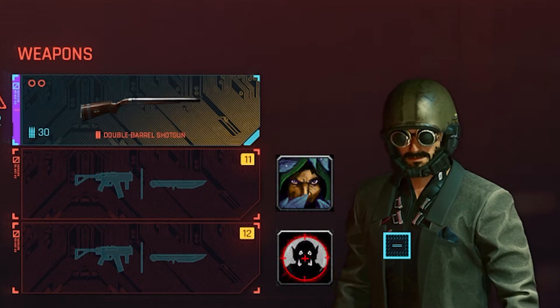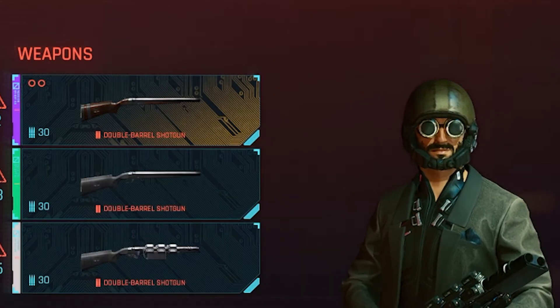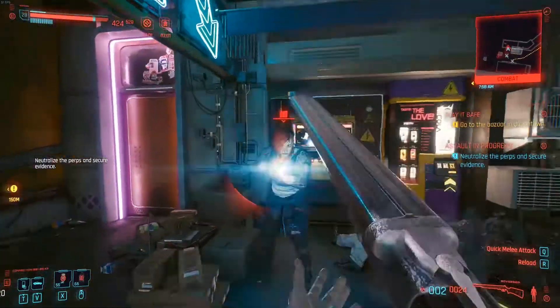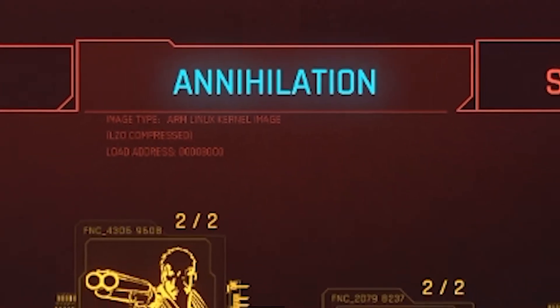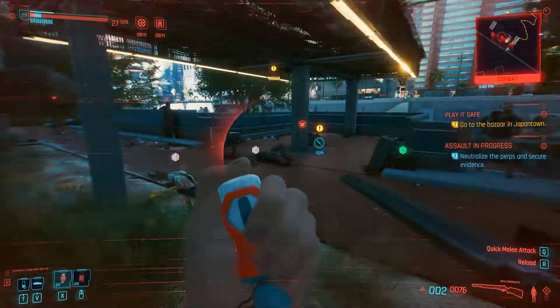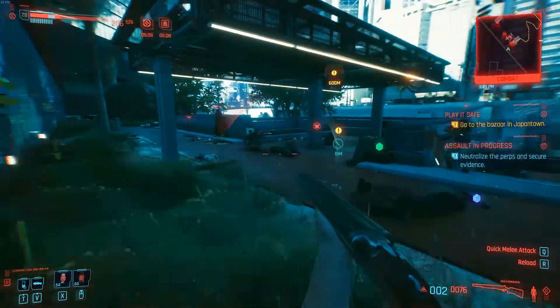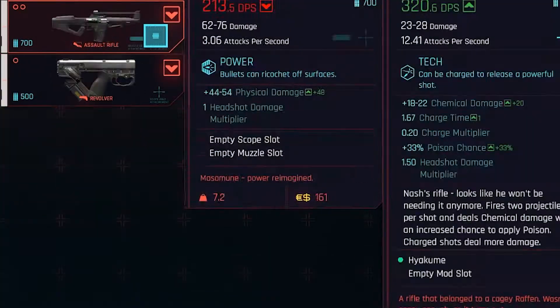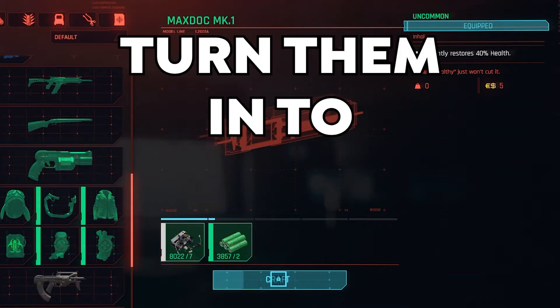And what better weapon to do that than the shotgun? That's right, scrub. This is the shotgun build, where we're going to run face-first into the enemy and dump all of our points into the annihilation tab. It goes without saying that the shotgun build is a man's build. We won't need any cover because we're going to have a lot of drugs — we're going to break down all of our other weapons and turn them into drugs.